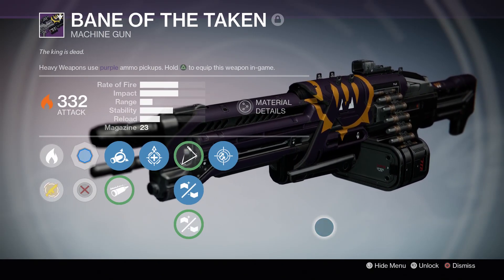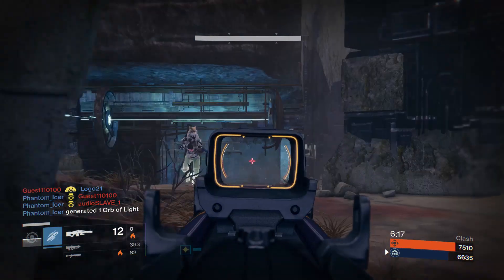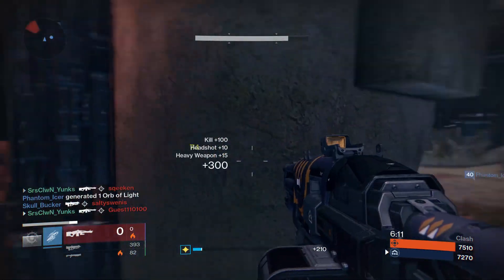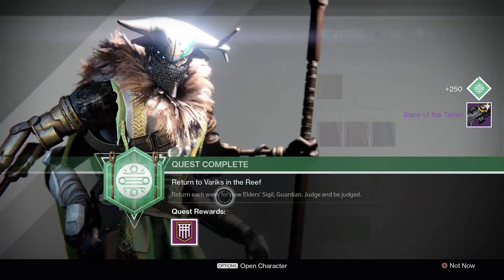What's going on everybody? It's Yonks today. I'll be showing you Bane of the Taken. This is the Queen's machine gun. I got this from the elders weapons package after achieving the high score in the Challenge of Elders, and I got the machine gun guys. So let's quickly go over what perks I got on this thing.